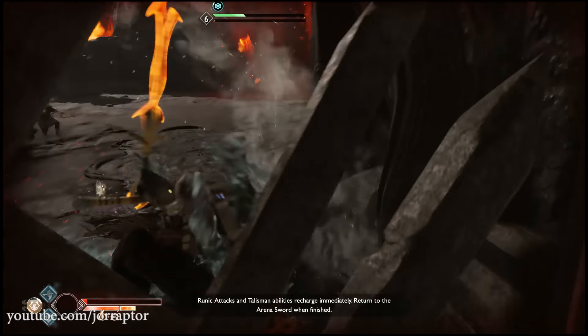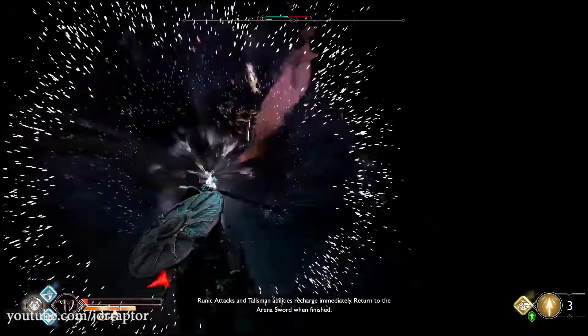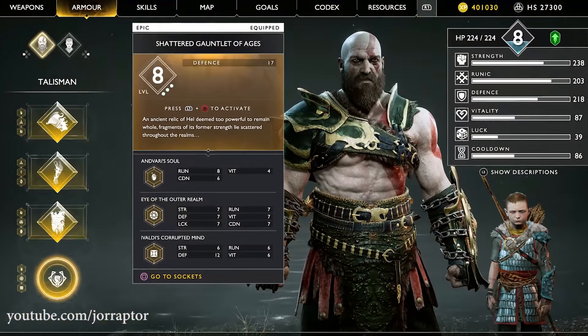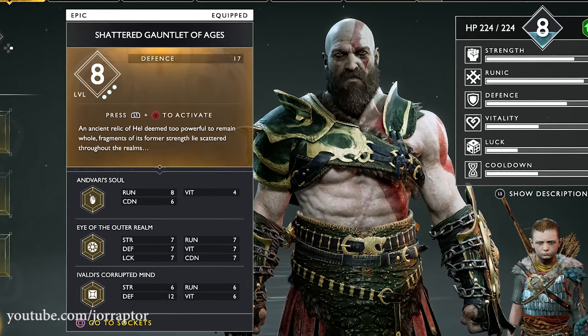It's all about the Shattered Gauntlet of Ages — an ancient relic of hell deemed too powerful to remain whole. Fragments of its former strength lie scattered through the realm. Yes, that sounds familiar, right?